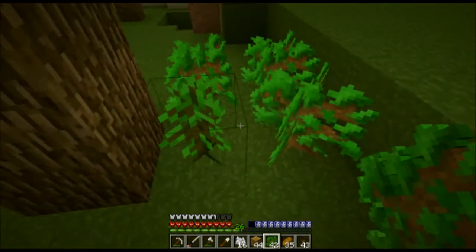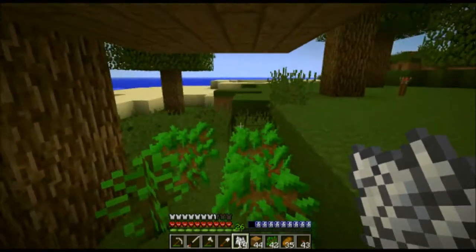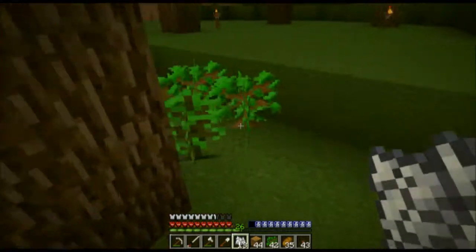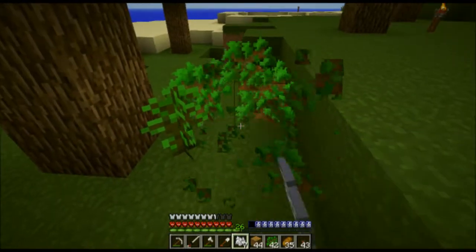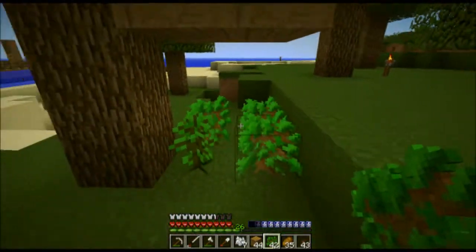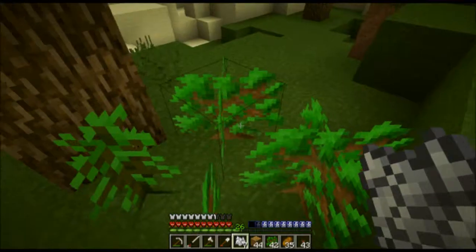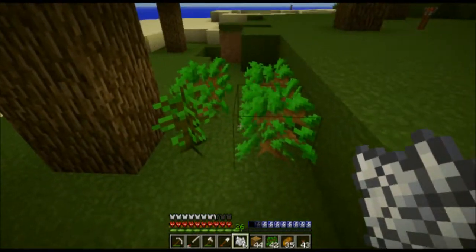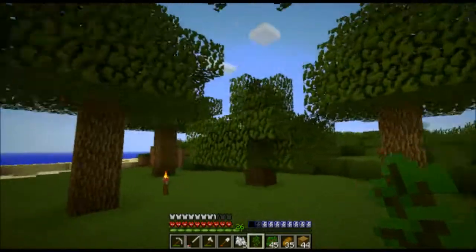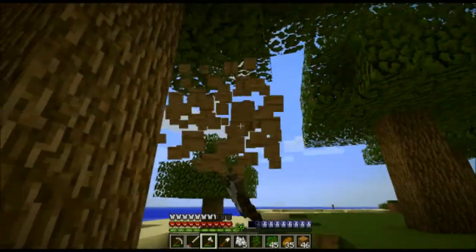It didn't work the first time - it sometimes takes a few tries. Hmm, did they patch this? What I had experienced was that if you intentionally block the tree's growth by placing saplings in a four-square with one jungle sapling, they all converted to jungle saplings. But looks like they patched it - I don't see it happening. That kind of blows. I guess it was a glitch and they fixed it by now.